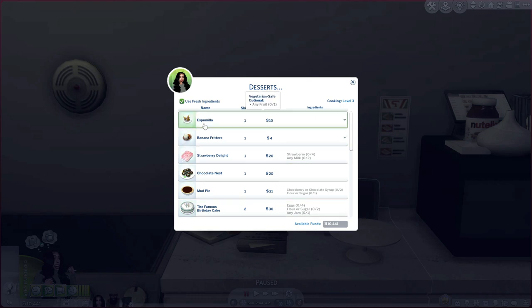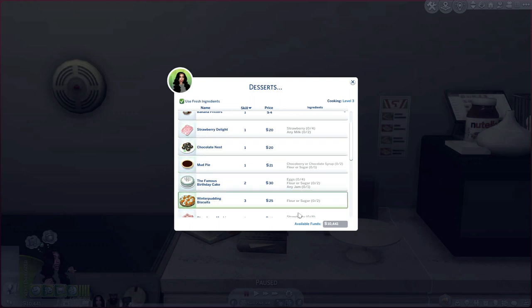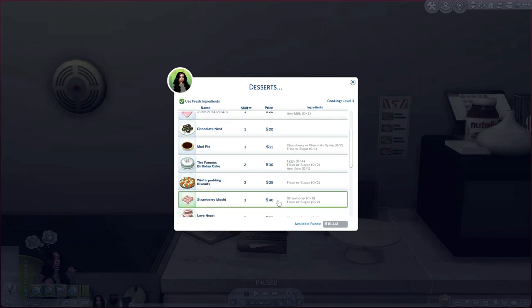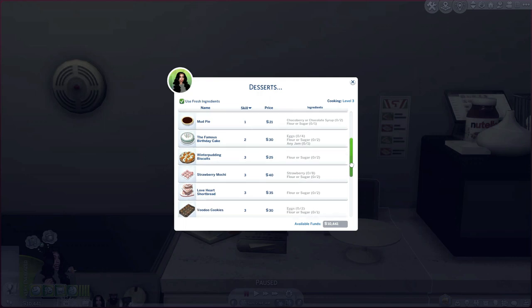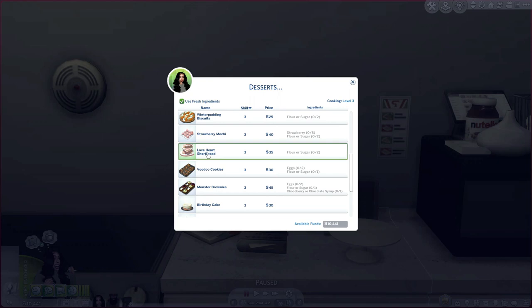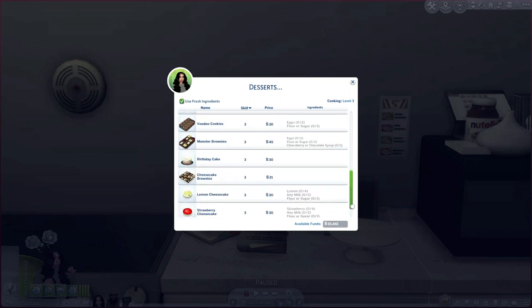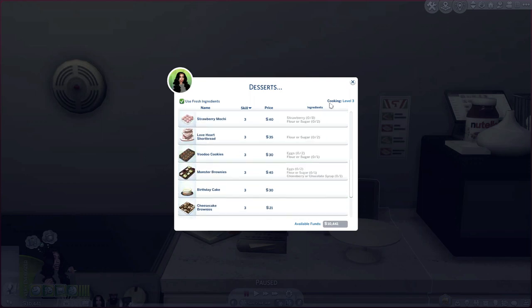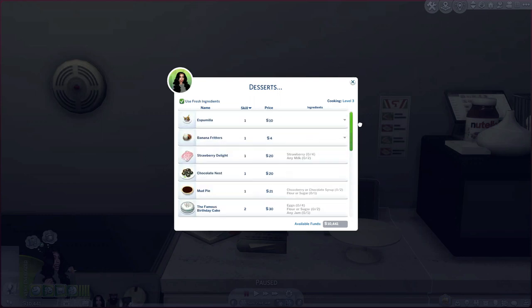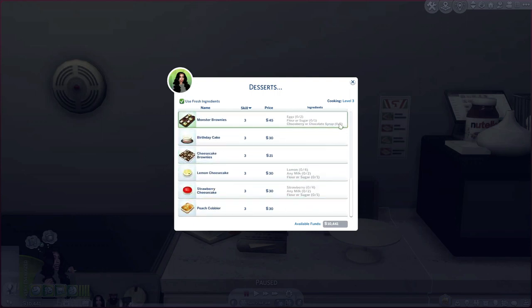In the desserts we have espamila, which is like ice cream in cones, banana fritters, strawberry delight, chocolate nest mud pie, and the famous birthday cake — all of this is functional and edible! So if you don't want to use the base game birthday cakes, come into Granny's Cookbook and make a nice cake for your children or whoever's having a party. We also have winter pudding, biscuits, strawberry maki, love heart shortbread, voodoo cookies, monster brownies, cheesecake brownies, lemon cheesecake, strawberry cheesecake, and peach cobbler.